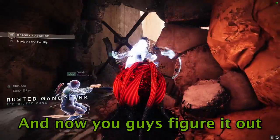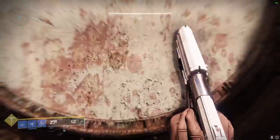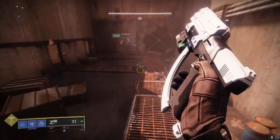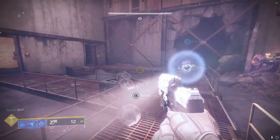Now you guys figure it out. Navigate the facility. I think it's this way. There's some arrows here. So we have to get in here — we're trying to break into the vault. There's a couple doors over here. You can't DPS the door. Some switches. Actually, oh, it can still kill me. This is why I'm not going to say anything.